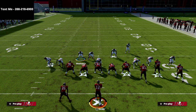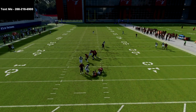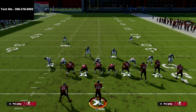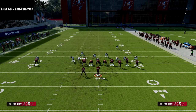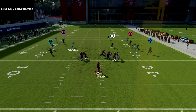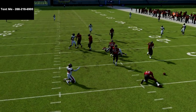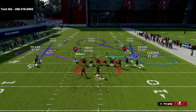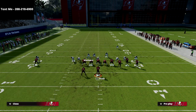What you're going to see at the snap is I try to occupy the guard, and that looping blitz angle will occasionally come in free. It doesn't come in free every time, but enough that it's worth your while. If you crash your line to the left you'll see a little more success. Even when it gets picked up, you're still getting passive pressure — really good coverage while also getting heat on the quarterback.